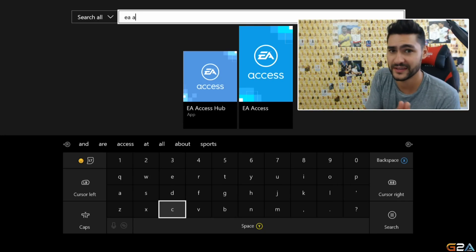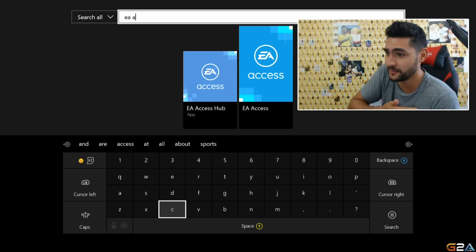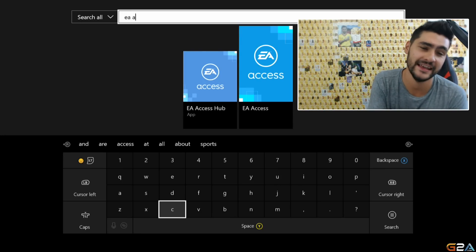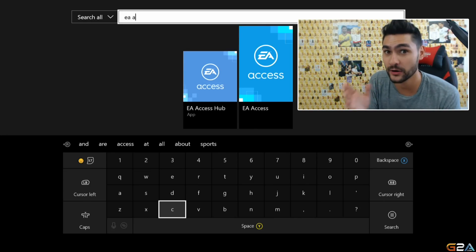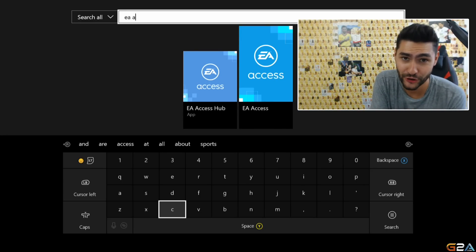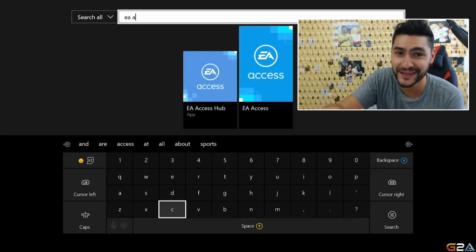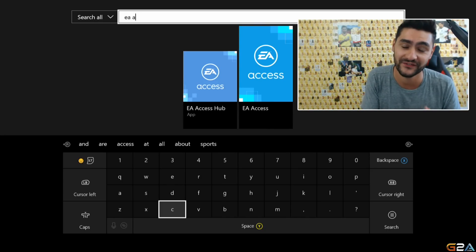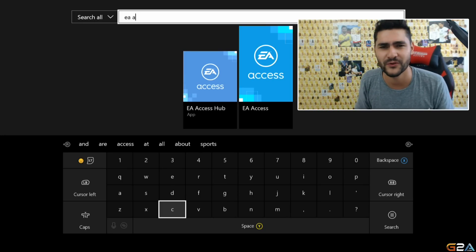Now the trick is: you get 10 hours of EA Access on one account, and you can also buy it on different accounts and play more on those. But why not play on one account? Maybe you have a Road to Glory series, maybe it's your main account and you want to play as much as possible on it. In the previous two years, you could do that. When you were getting close to finishing the 10 hours on your main account, you stayed logged in on the main account, went to a second account, and purchased EA Access again over there. As long as you were signed in to the account you purchased on, you could change the profile back to the main account and continue playing there. It has worked in FIFA 17 and FIFA 16 — it would be amazing to continue playing unlimited hours on your main account without being forced to switch.